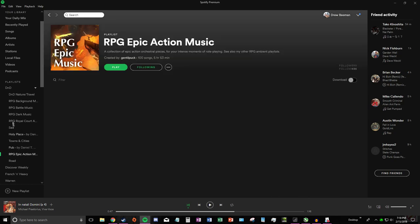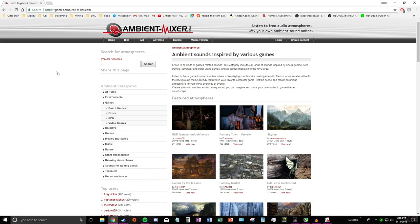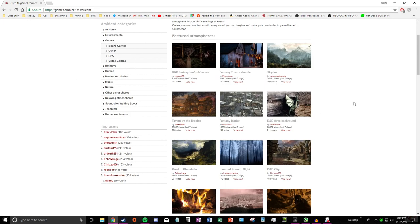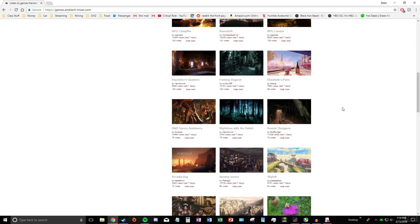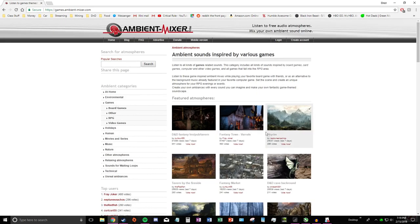It depends on the scenario and environment, but you need some sort of high energy or eerie background music. If you're running your campaign in a more realistic vein, you may be interested in realistic background sounds. What I found and love is ambient-mixer.com — specifically games.ambient-mixer.com — where there are a whole bunch of different sounds people have created with various mixtures of background environment audio. Say you're in a town or a pub, you can play these in the background and get a nice ambiance going.